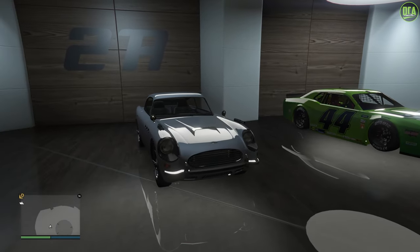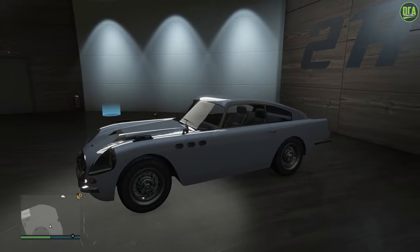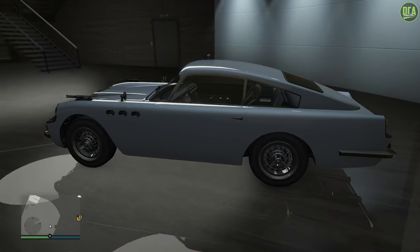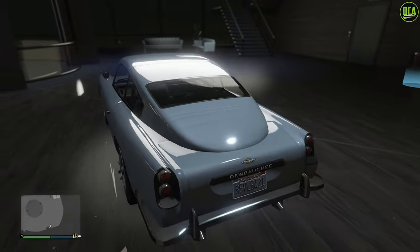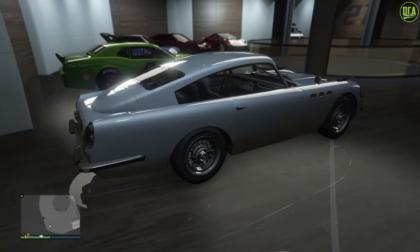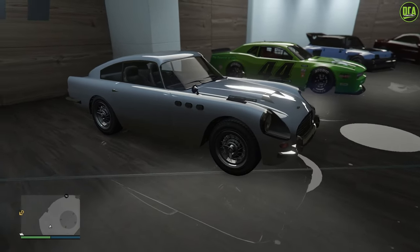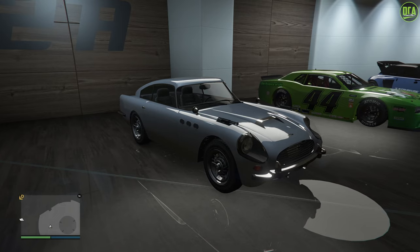In regards to performance, the regular JB700 and the W variant have identical performance. They're both in the Sports Classics class and are around mid-pack in that class for track performance, which honestly isn't too bad considering the regular one is an OG car. Remember that the weaponized variant cannot be used in races, but the regular one can.